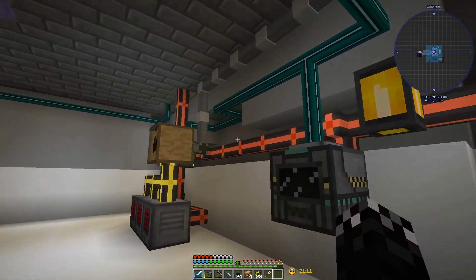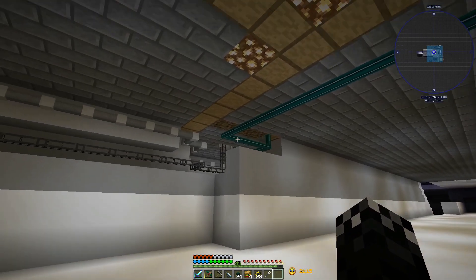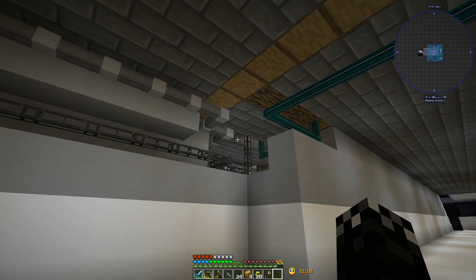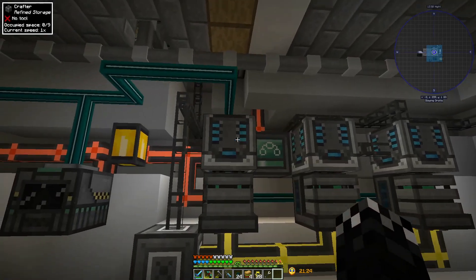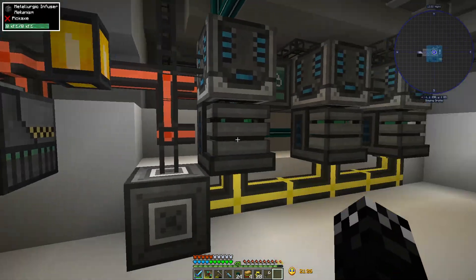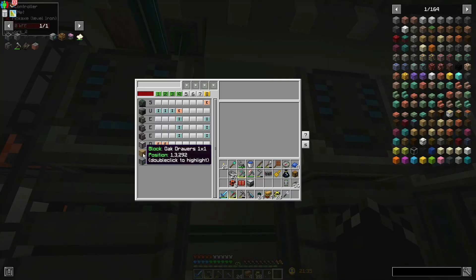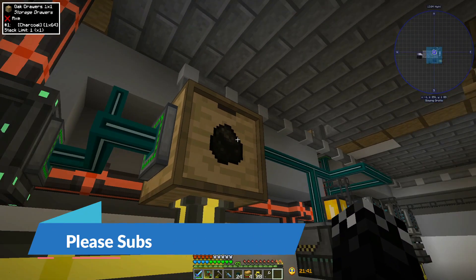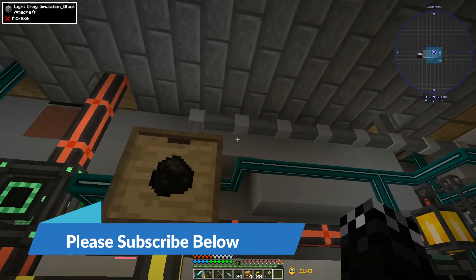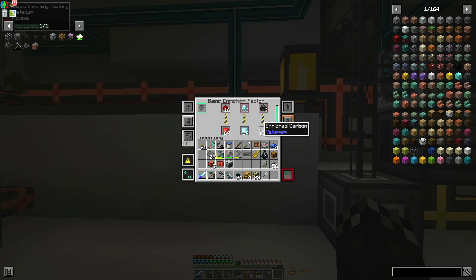I did find out what the problem was: even though the cable here is connected to the charcoal over there, it wasn't connected to the drawer network. My little setup here is pulling from the drawer network, so I've changed it to extract from the drawer and threw a connector on the side of the drawer here, so it'll pull from here. This one will still get filled up by the cabling system, but for all intents and purposes this is working well.